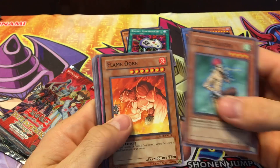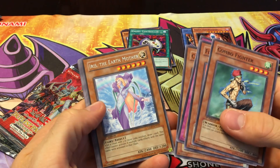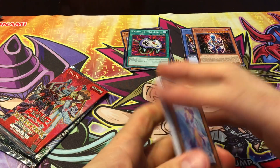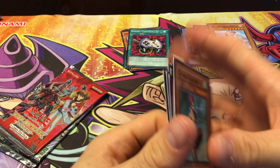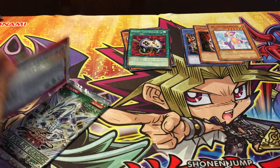First set, Cyber Dark Impact. And we got Iris the Earth Mother. I thought for a second we were opening a Duelist Genesis — I saved that for last, so there we go. Nothing really good out of the commons. This set has some really great commons, but we didn't really pull anything out of that.